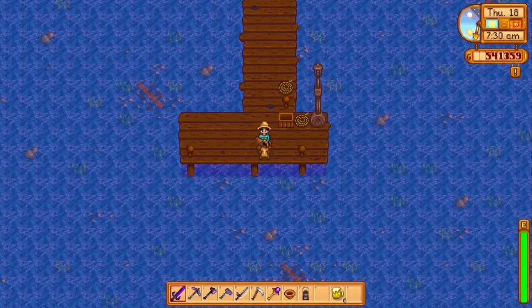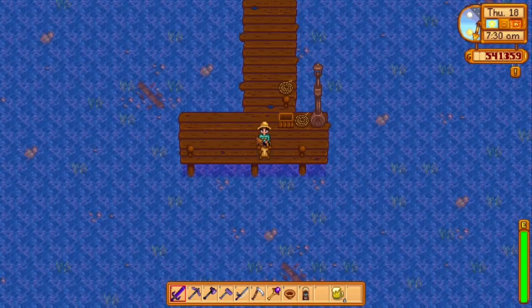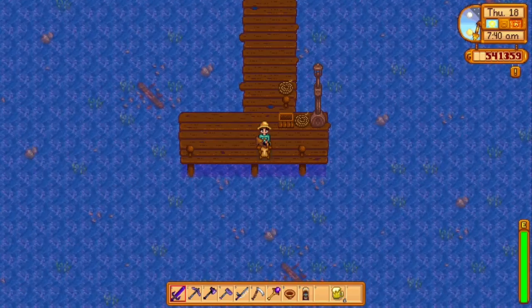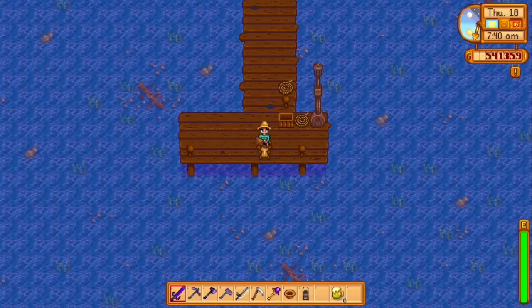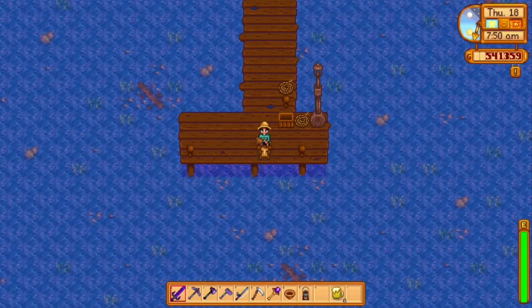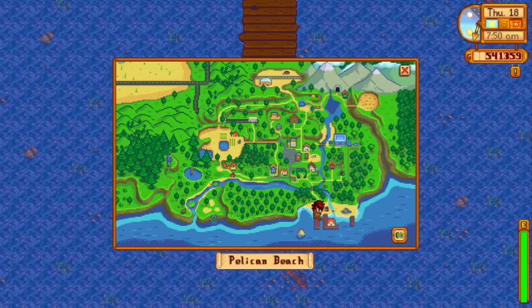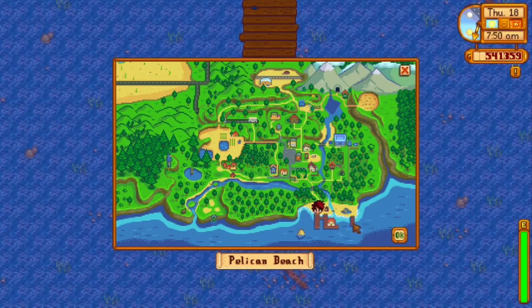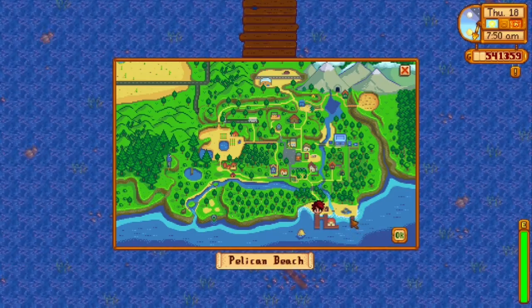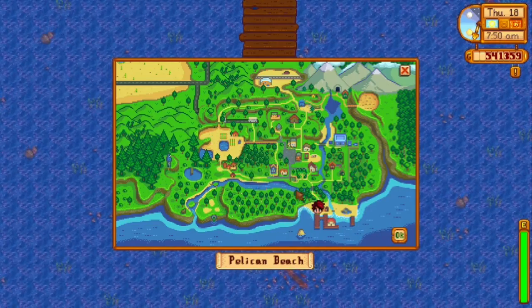The Crimson Fish is only available in summer and requires a skill level of five to be caught. You can reach the required skill level with tackle or buffs, so you don't need a base of five. Looking at a map, we're located at the end of this pier. We got there from the farm over here — you can proceed a number of ways; I went through town.